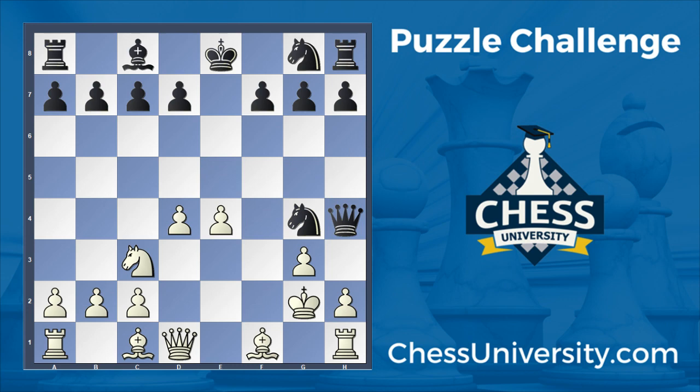After king g2, just stepping out, black has to address the attack on their queen. They can't just move the queen anywhere — if they go back, for example, they just hang a knight. So the queen has to stay protecting the knight, and it only has one safe square from which it can do that. They could play another move which loses a piece in a fancy way, because the queen on d1 is protected, so white takes back and they're a piece up.